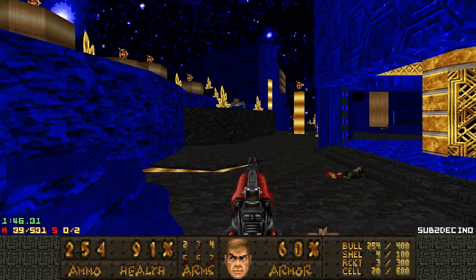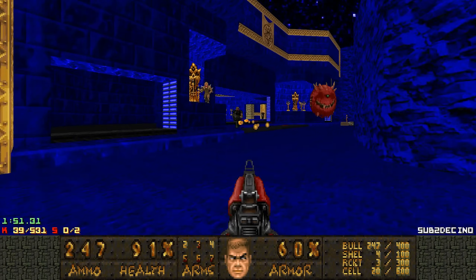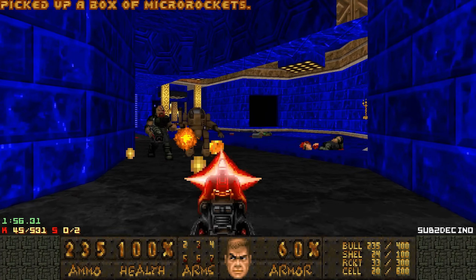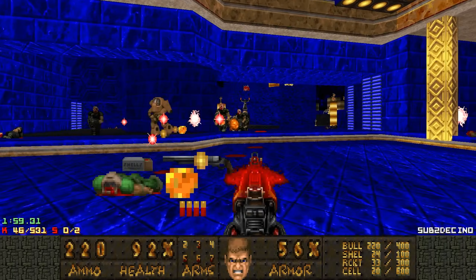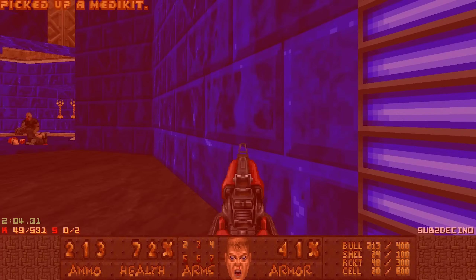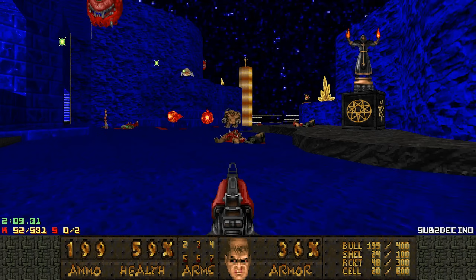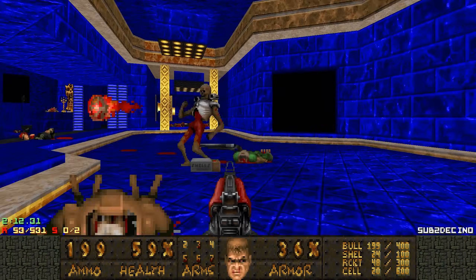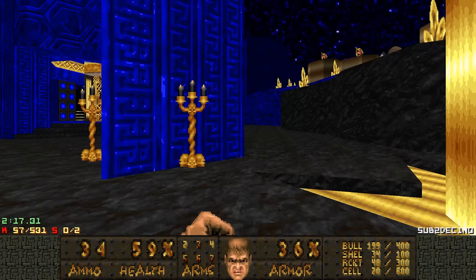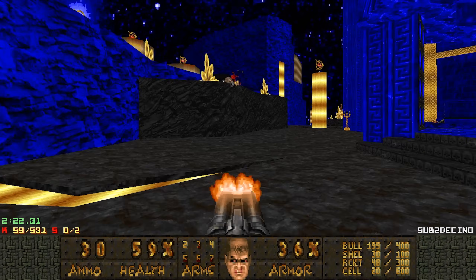Then you have the Heavy Assault Cannon — all these are new Doom game weapons, from Doom 2016 and Doom Eternal. This is the pistol replacement and it actually deals a tiny amount of splash damage with each shot, so if you fire it next to a wall, you take damage. Then there's the Super Shotgun, which is more or less the same except the spread has been tightened, so you can actually snipe stuff with the SSG now, like this Arachnotron.